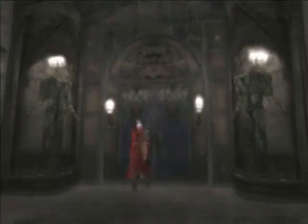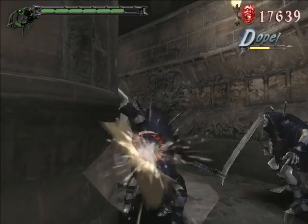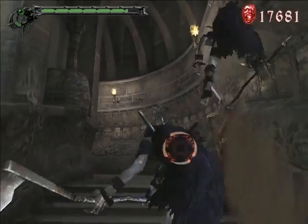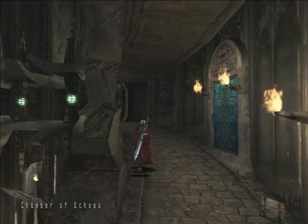Exit out the way you came because we need to use the sprinting platform. Be careful as you go down here because enemies like to get a sneak attack on you due to a dodgy camera angle. Thankfully we just got a green orb to make up for it. I just love going 'bam' — that's what I feel like when I use the Stinger move.